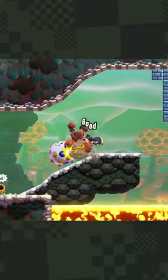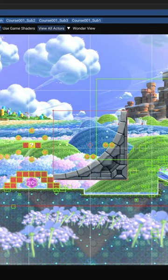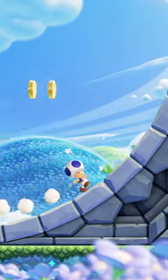This big variation of the half-pipe can normally only be accessed while the player is transformed, but by modding the game we can insert it into another level, and sure enough, the player can run up this version as well.